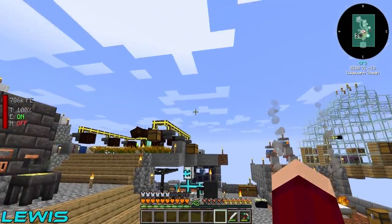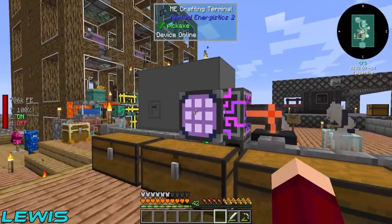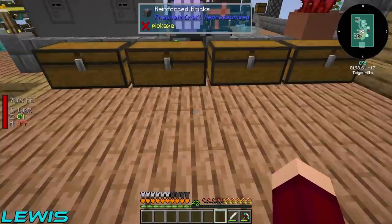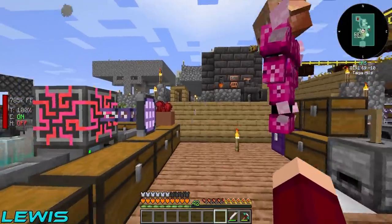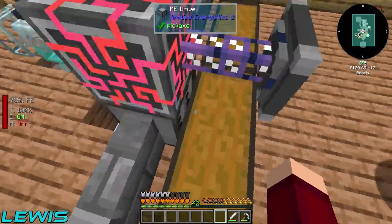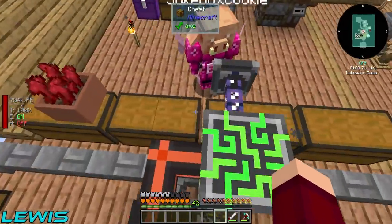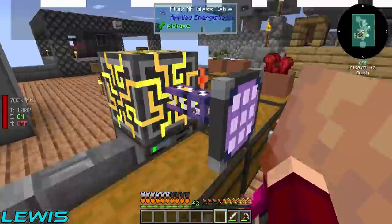Welcome back to Sky Bees! In the last episode we set up the ME crafting terminal right here. We can't find our friend - he's run away. We've got a juicy 4K ME storage cell inside, hooked up to our storage drawers downstairs, so you can see all the lovely stuff the bees are producing. It only took us 16-17 hours to get this set up, but we finally got ourselves a storage system.